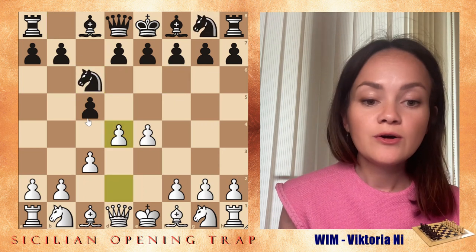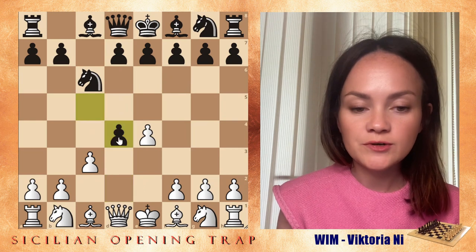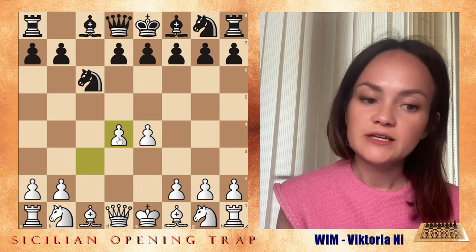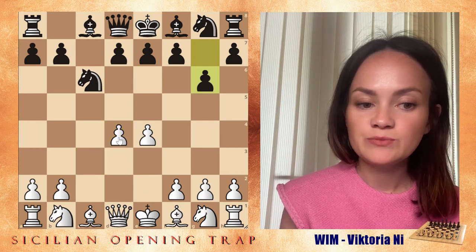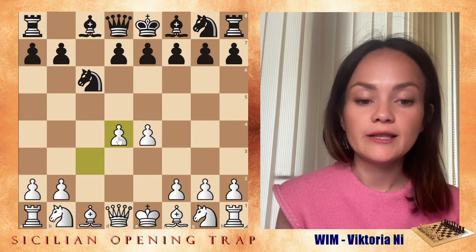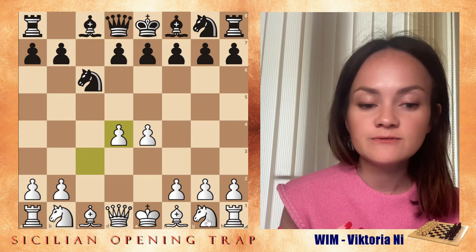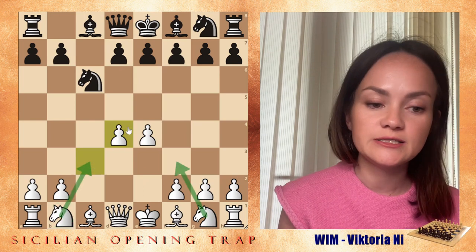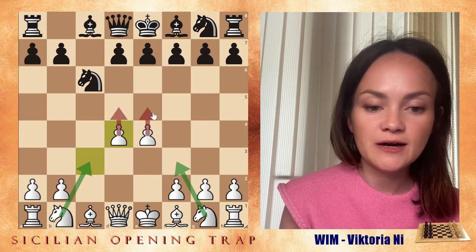So what black did was take on d4, which is a great decision. But after cxd4, playing g6 is not the best decision — white gets a really nice center and is ready to develop their pieces with knight f3, knight c3, and then push like d5 and e5.